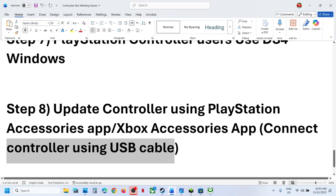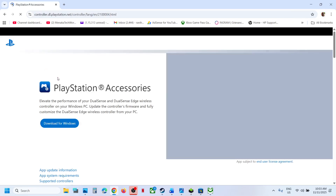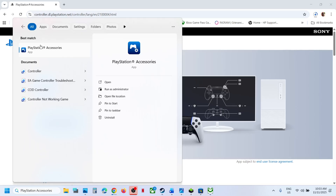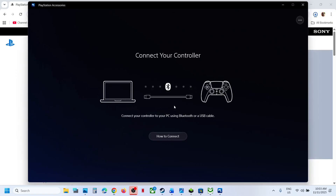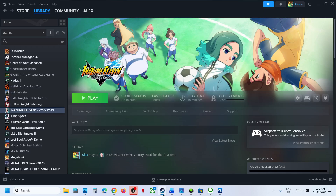For a PlayStation controller, use the PlayStation Accessories app. Search in Google, go to the official PlayStation website, and click Download for Windows. Run the installer and install it. Once installed, launch the PlayStation Accessories app and connect your controller. Make sure you are on the latest version. If your controller is not up to date, you will see an Update option — click it to update. Then relaunch the game and check.